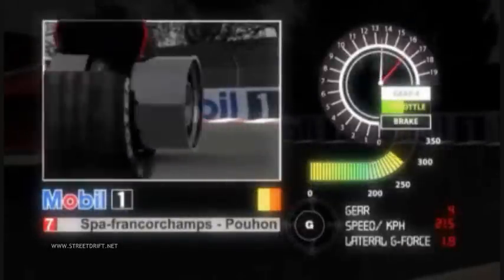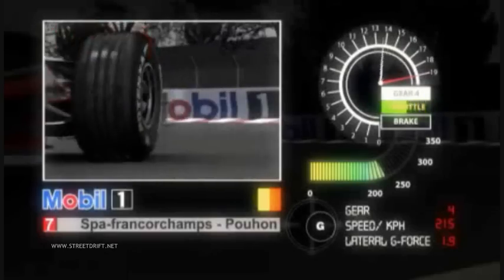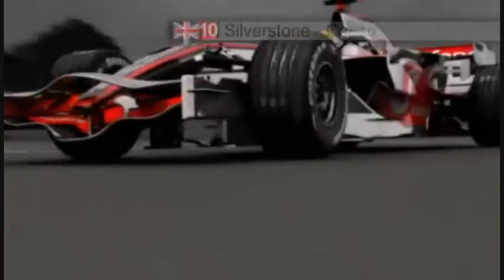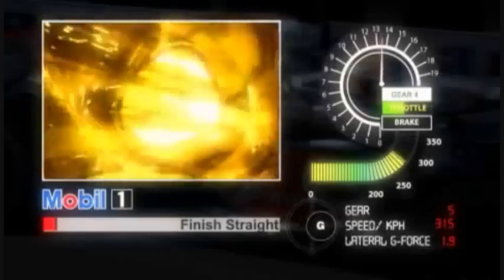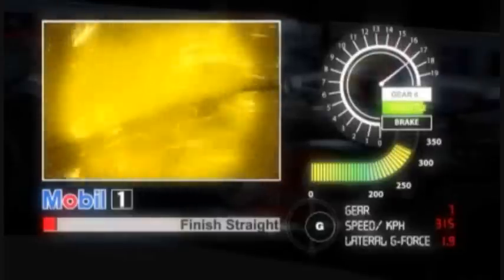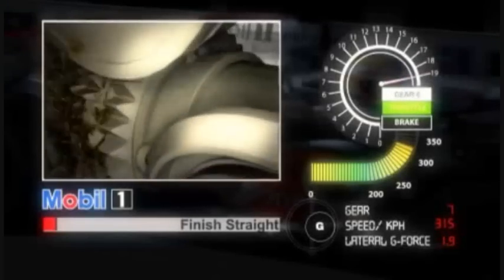At turn 7, the car is again subject to high loads, where the synthetic Mobil-Lith grease in the car's wheel bearings helps minimise rolling resistance, allowing as much speed as possible through the fast corner. As Lewis heads down the final straight, hard acceleration places tremendous loads on gear contacts, separated by a protective film of fluid 80 times finer than a human hair. Mobil synthetic gear oil ensures maximum wear protection to ensure a four-race gearbox life is achieved.